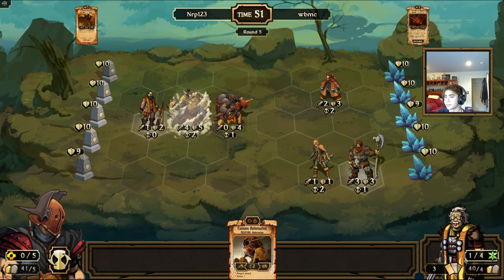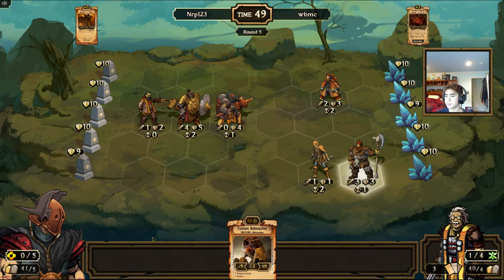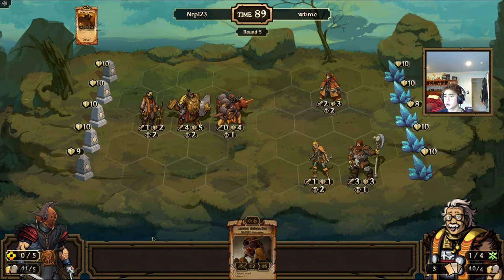I'll put down the Ironclad Reaver, and then next turn I'll go ahead to six energy and play the Cannon Automaton. But that would mean my current energy would be zero and my Tempest River's attack would be zero as well.